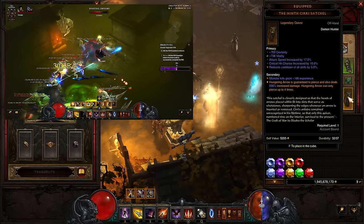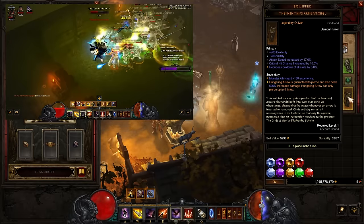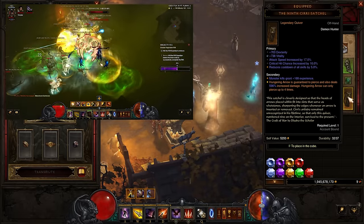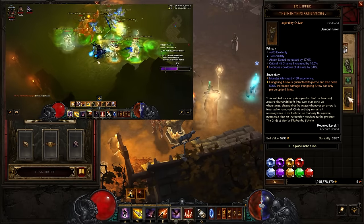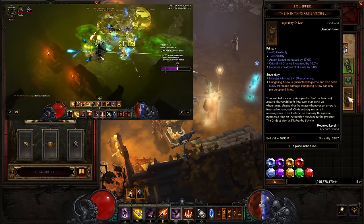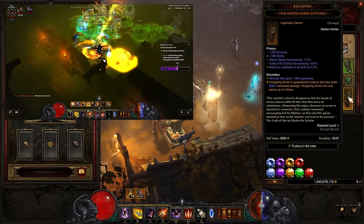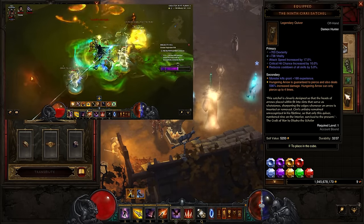It is quite difficult to get a nice Ciri Satchel. Ideally you are looking for the crit chance, the really high Hungering Arrow damage at 600%, and a decent roll on attack speed. You could roll Hungering Arrow damage on it instead of cooldown — you would probably want Hungering Arrow damage or maybe area damage for a little bit more juice.